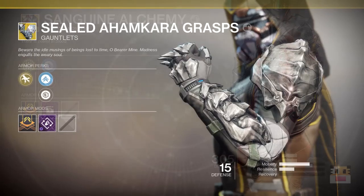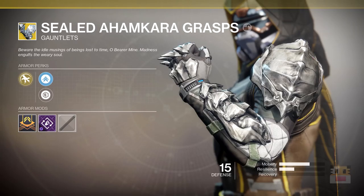Coming up next, another Destiny 1 returning exotic for the Hunter — Isild Ahamkara's Grass. It reads: 'Beware the idle musings of being lost to time, oh bearer of mine. Madness engulfs the weary soul.' In the previous game it gave you an additional melee charge, and melee damage had a chance to automatically reload ammo into your primary weapon. The armor perk shows the Void Fist and a Claw, implying it has to do with melees again — perhaps specifically for your Void class. Giving you another smoke grenade would be pretty cool: two from this, one from dodging, giving you three smoke grenades total. Very nice in PvE to blind many enemies, or in PvP.